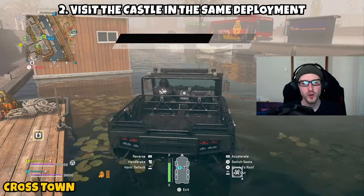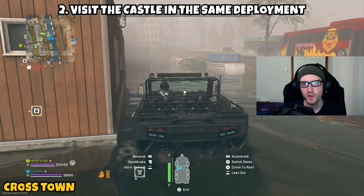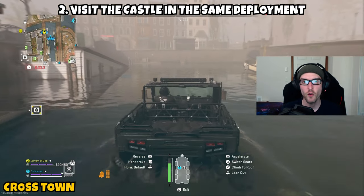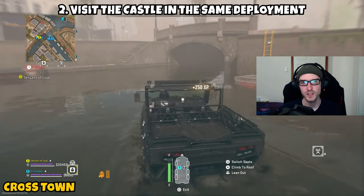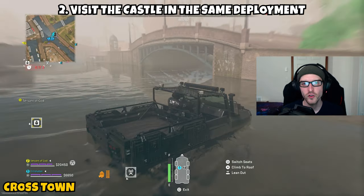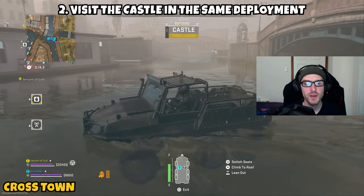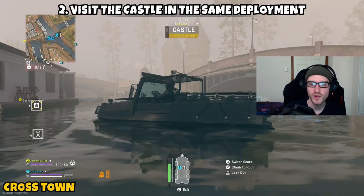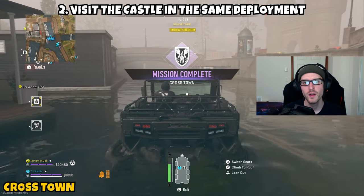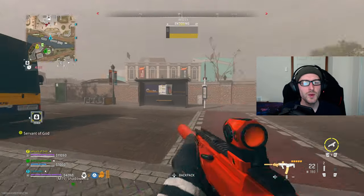If you spawn on the opposite side of the map, you could visit the castle first if you prefer. Otherwise, from the cruise terminal, grab your nearest vehicle and head to the opposite side of the map where the castle is. Once 'Castle' appears at the top of your screen you've made it, and part two is complete. If you spawn on the castle side first, just head to the cruise terminal afterward.